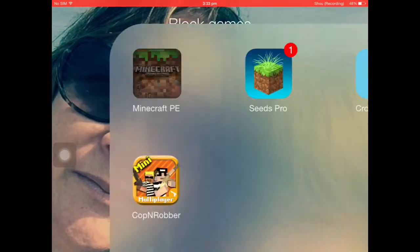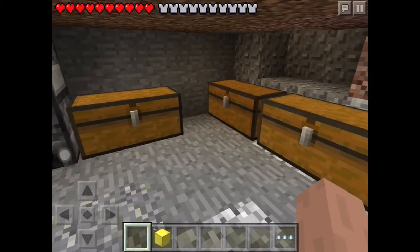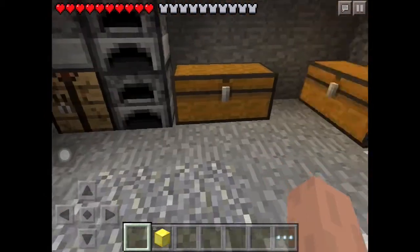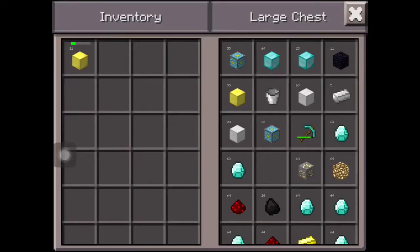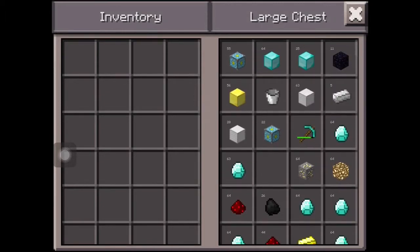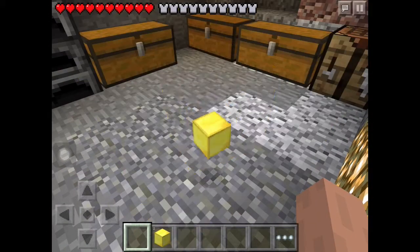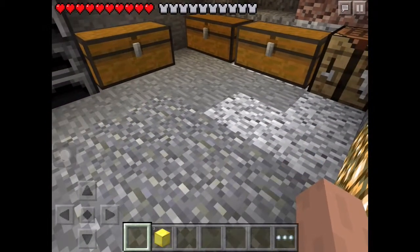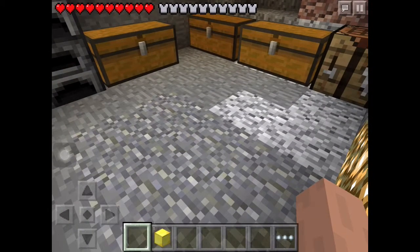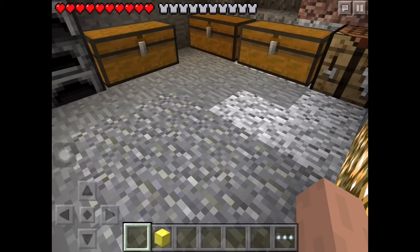What's up guys, today I'll be showing you how to do a glitch. You can do it with absolutely anything — that's how I got all this. Take two pieces of anything, hold it right next to it inside, and just keep doing it until you get 64 and 89 of these gold blocks.